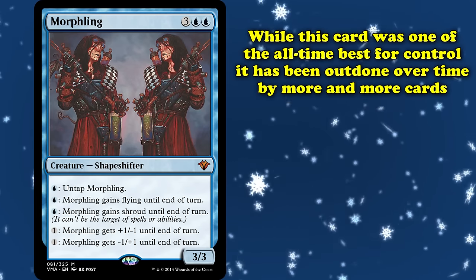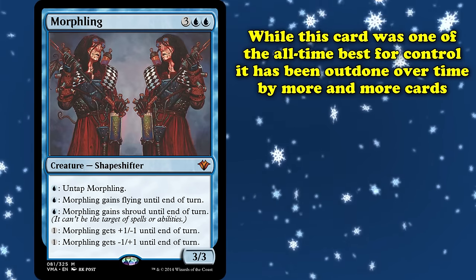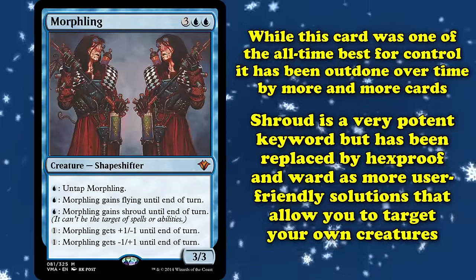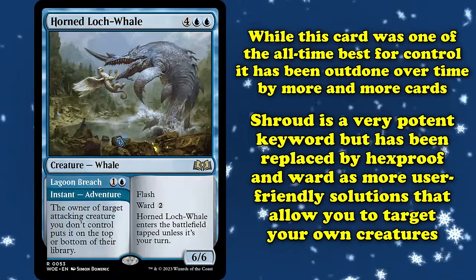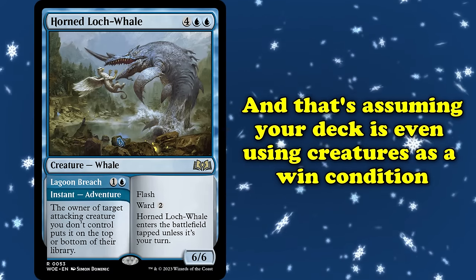While there's no denying the iconic status of Morphling as one of the all-time great control finishers, it doesn't really stack up well against modern-day cardboard. Shroud is quite a potent keyword, but these days has been mostly supplanted by Hexproof and Ward as more user-friendly protection keywords that still allow you to target your own creatures — and that's assuming the deck even uses a creature as a win condition.